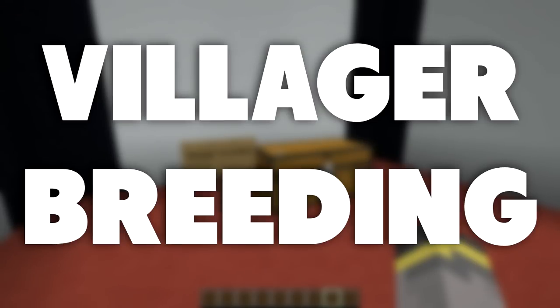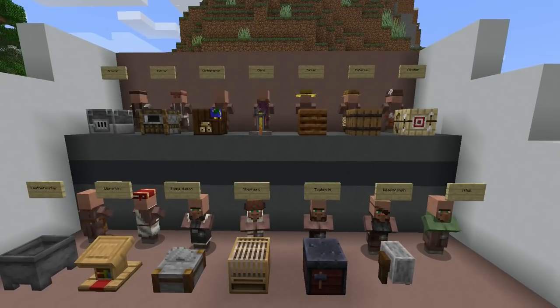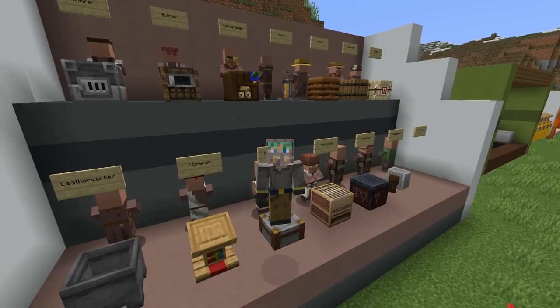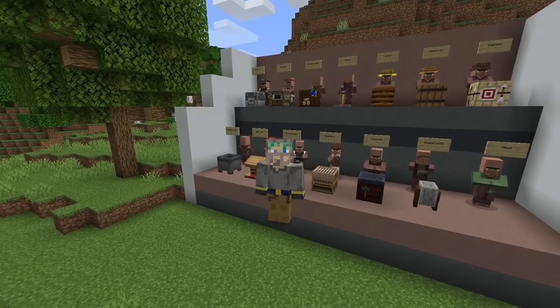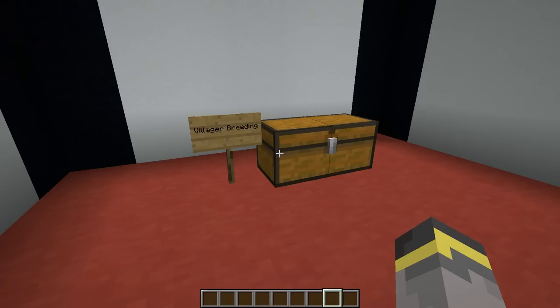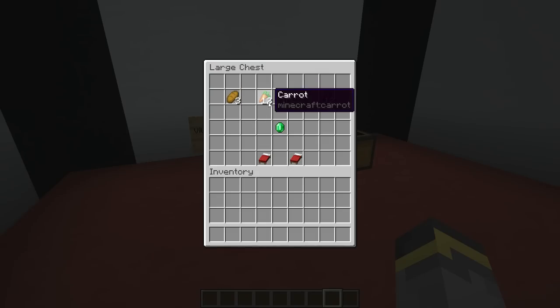Moving on to villager breeding — villager breeding is very useful if you're looking to get a collection of villagers for a trading hall or an iron farm. In my opinion, villager breeding got a whole lot easier in Minecraft 1.14, and to be clear, this video includes the updated 1.14.3+ villager breeding mechanics. For villagers to breed, there are some conditions. Villagers will need to be willing — to make them willing, you can either give them three bread or 12 carrots, potatoes, or beetroot, or you can trade with a villager.